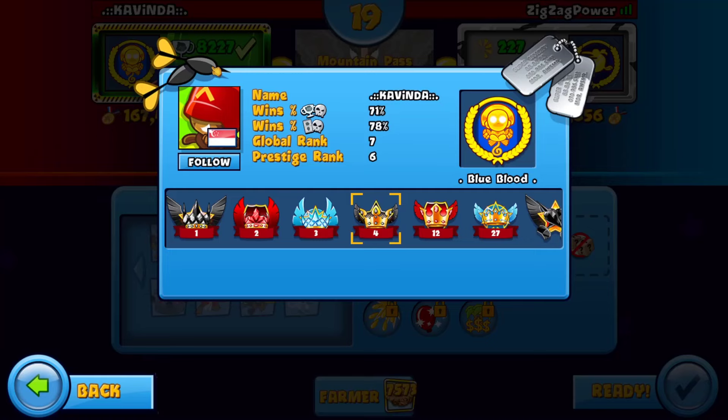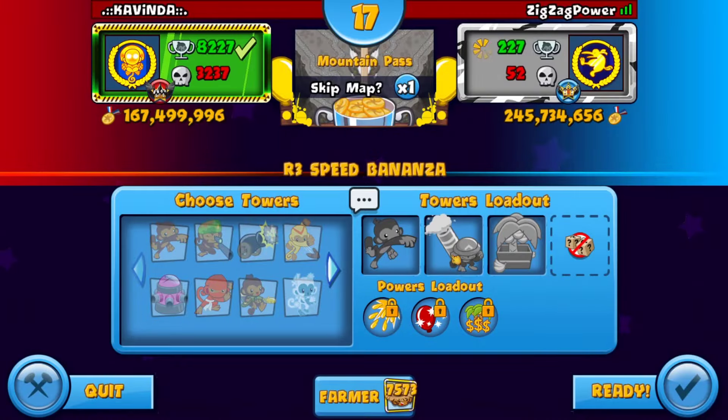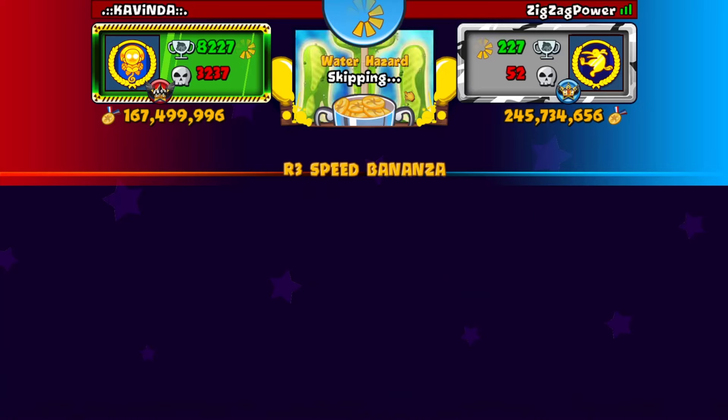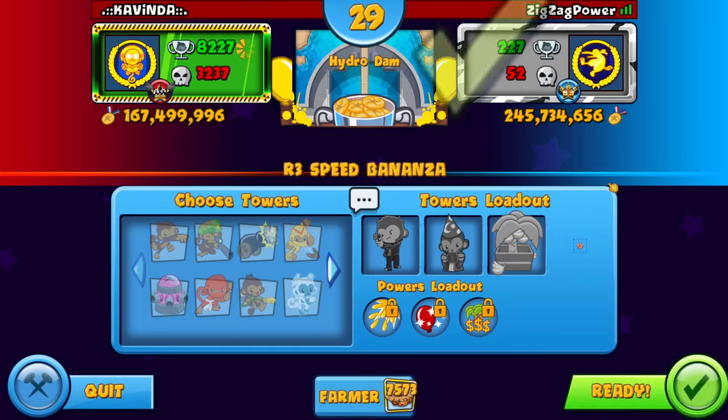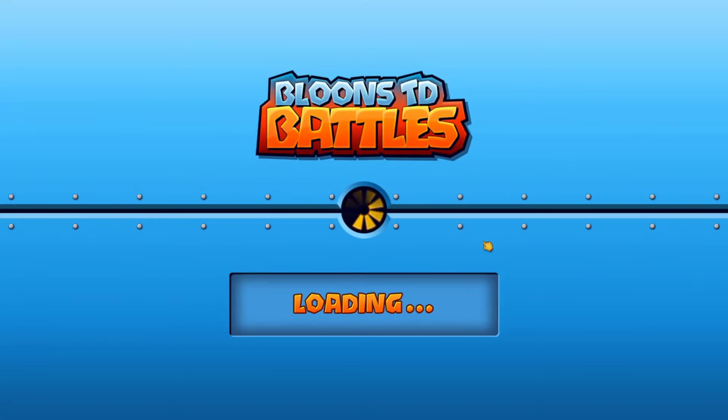Our first opponent is the global rank 7 player in prestige 6 - that's crazy. We do have genetically enhanced crops though, which is wild. I don't know if I even want to play this one, I don't think there's a lot of opportunity for defending much. He wants to play a short map, and you know what, that's fine.